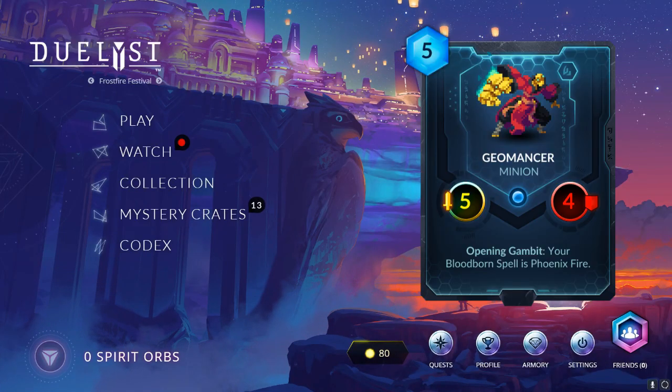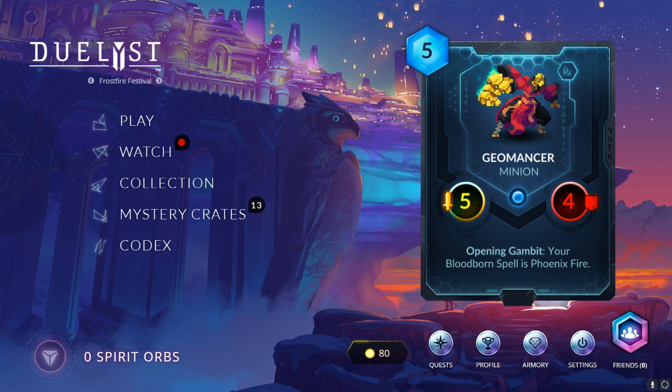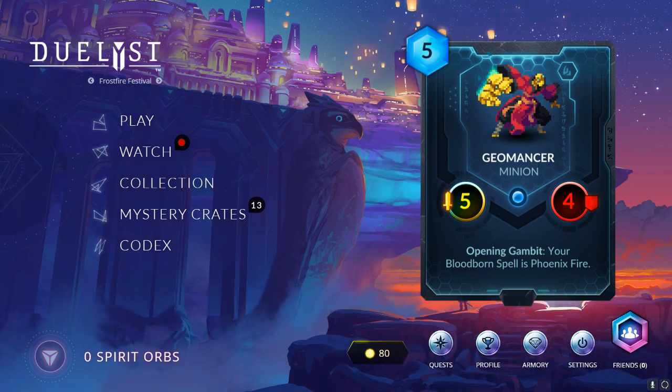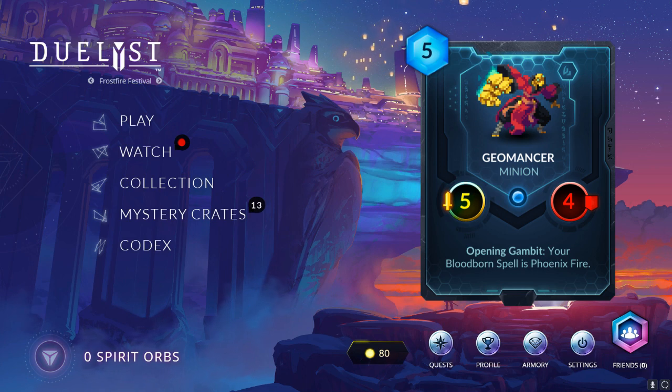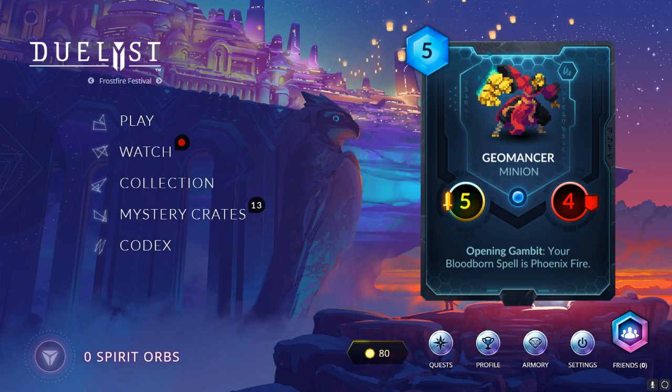It's a really powerful minion, but you have to keep in mind that if you play this on turn 5 it will have no effect until the next turn because you need 2 extra mana to use your hero power. It's a really powerful effect — I'm not saying it's not — but people are overrating this card. It will most likely cost 7 effective mana because it's 5 mana for the minion and 2 mana for your Bloodborne Spell.